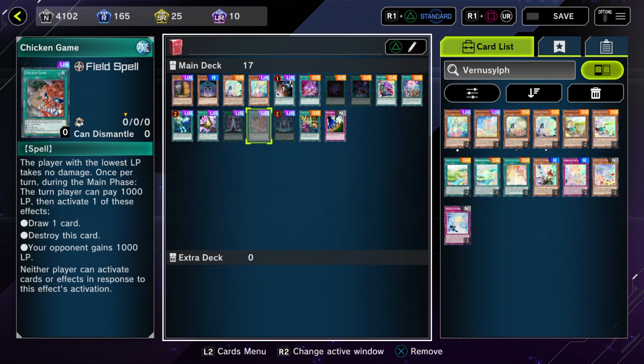For FTK shenanigans, if they're drawing cards, Chicken Game won't let you do that because Protector is on the field. You still have the options of forcing your opponent to gain 1000 life points or destroying the card.